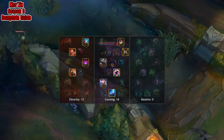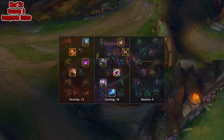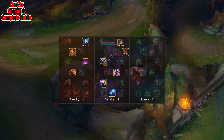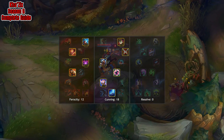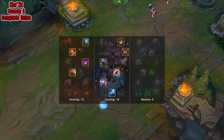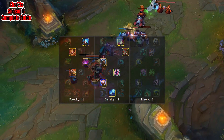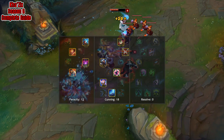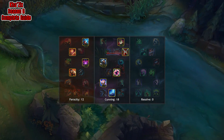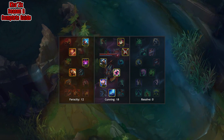Next we are going to look at Kha'Zix's masteries, which are 12 Ferocity and 18 Cunning. First, we go into Ferocity getting 2% increased ability damage, followed by Double Edged Sword which deals 3% additional damage and takes 1.5% more. Then we get Natural Talent which is +10 attack damage and +15 ability power at level 18. And finally, Bounty Hunter which deals 1% more damage for each unique enemy champion killed. We then move into Cunning grabbing Savagery, which gives attacks and spells 5 bonus damage to minions, followed by Assassin which is 1.5% increased damage when no allied champions are nearby. We follow this up with Merciless which deals 5% more damage to champions below 40% HP. We then get Dangerous Game which restores 5% HP and mana on champion kills and assists. Then we get Precision which gives 5 plus 0.5 per level armor pen and 3 plus 0.3 per level magic pen. And finally, Thunderlord's Decree, where a 3rd attack or spell on an enemy champion calls down a lightning strike dealing damage.